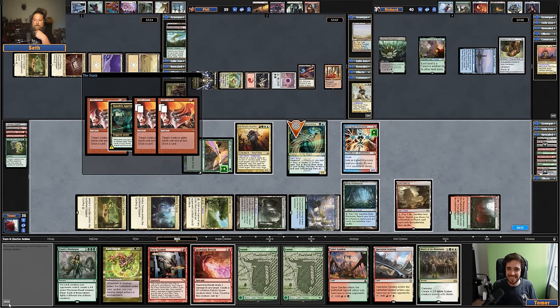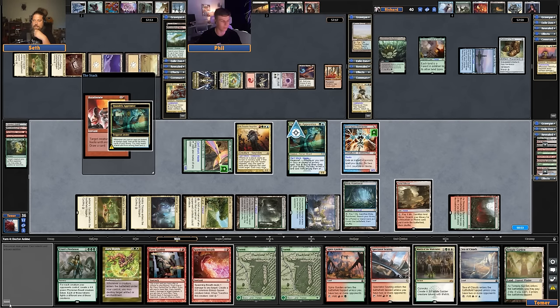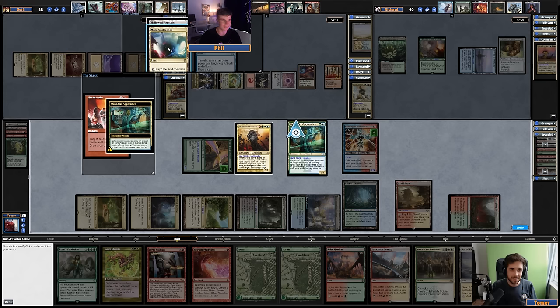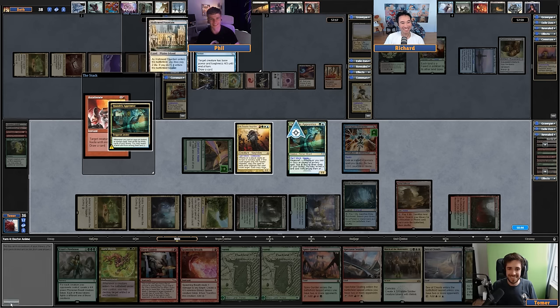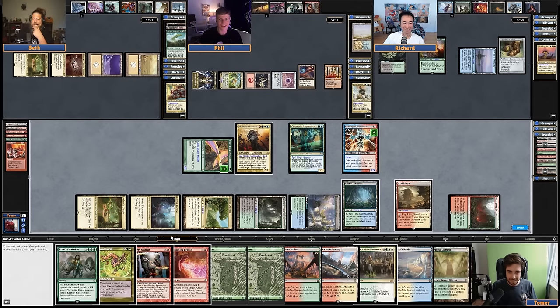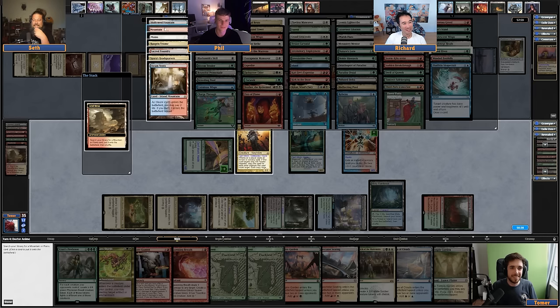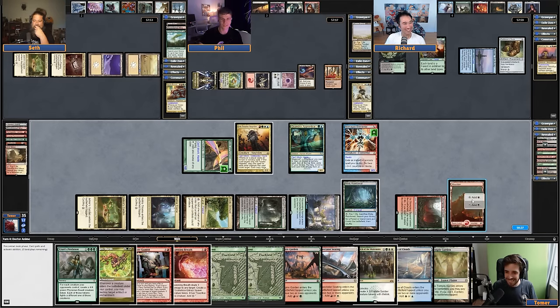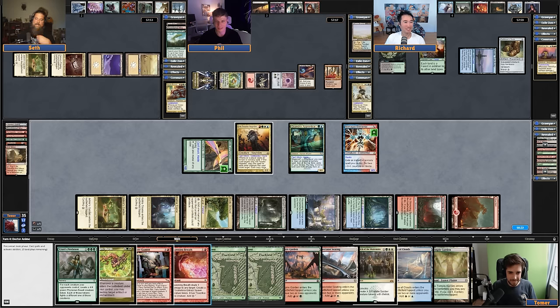I actually think maybe Ink-Treader would have to be banned. Maybe you actually just could not make this card a legend. You just literally Swords it, Path it down. Plenty of commanders exist where if you don't answer them and they come down, you lose. I think this is very unfun. I don't know if this is balanced. I think it's too much — it seems insanely fun to play, though. Can you imagine Zada but better?